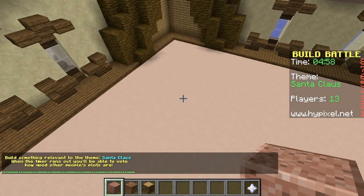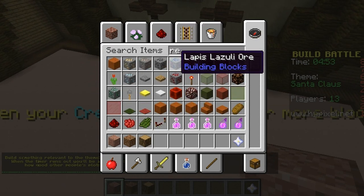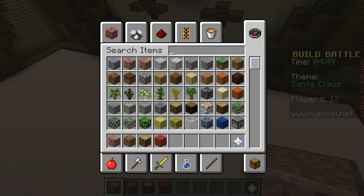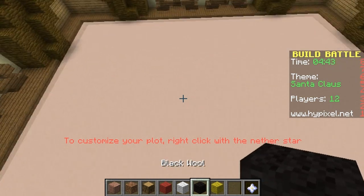It is Santa Claus! Oh cute! Okay, we can do this. We can do a Santa Claus. So we need some red wool for sure. There's some red wool and we need some white wool and we need black and I think we may need some yellow. So let's go ahead and make Santa Claus!